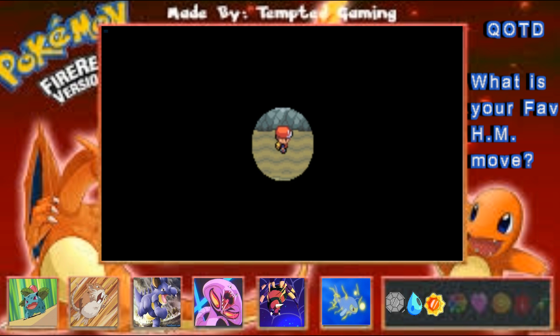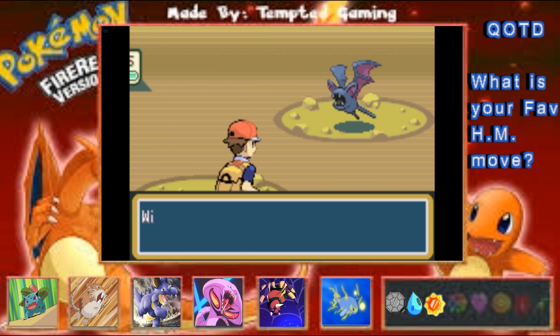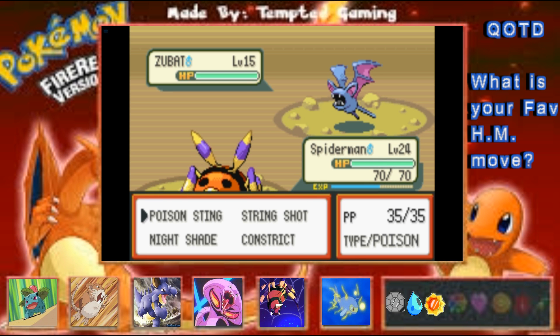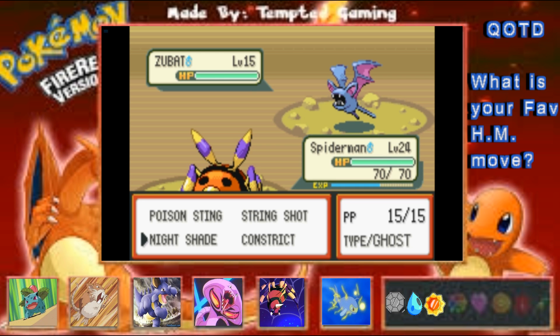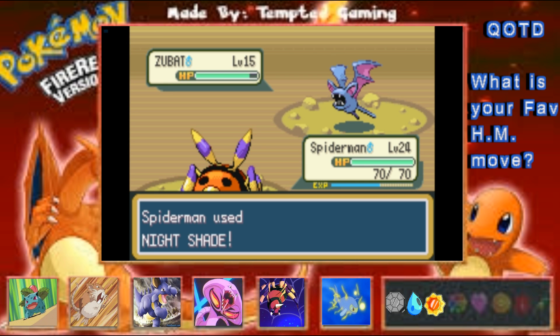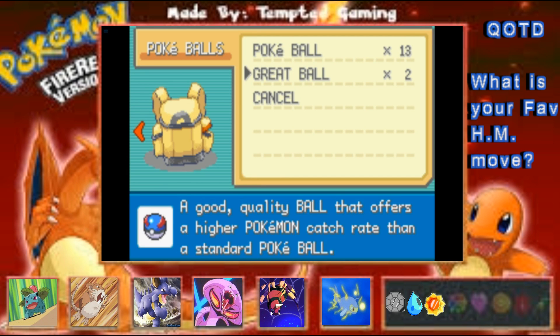I think what we might do is hug the wall because I really don't remember how to get through here. You've got Zubats in here — really? Was that not randomized? This is our encounter for the area. Was it really? Were caves really not randomized, or did the randomizer break somehow? I want to check that actually — I'm gonna catch this just in case.